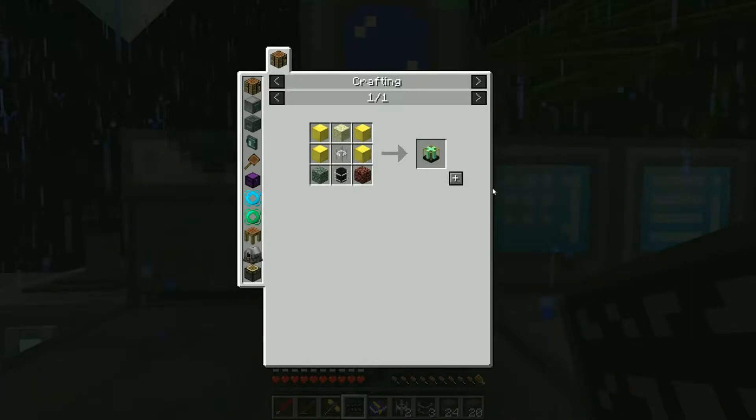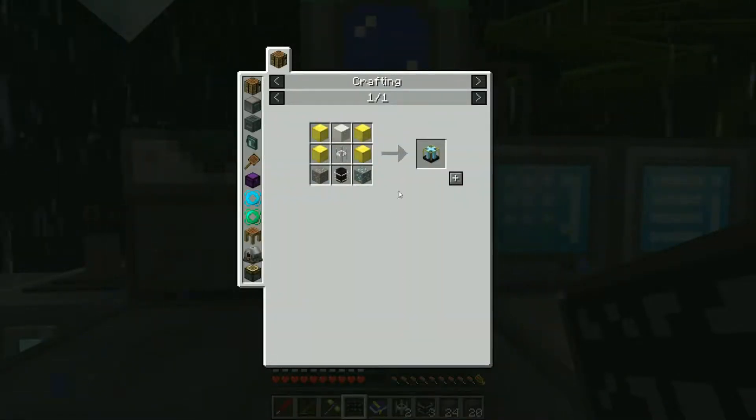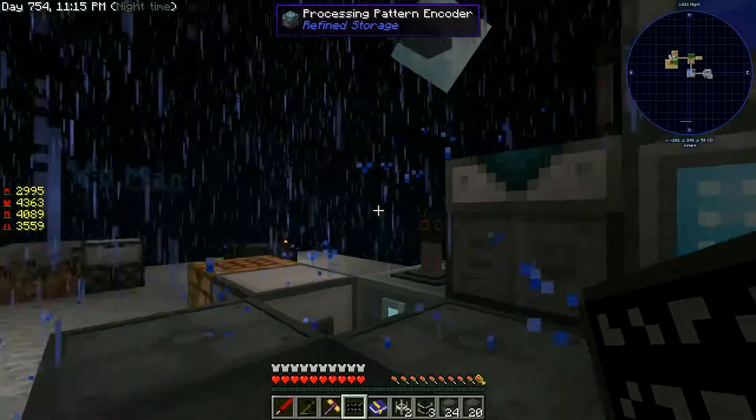We're looking for the void ore miner controller. For that we need four blocks of gold, the clear lens, the laser core, a block of quartz - which is just four nether quartz together - and then the hard part: we need iron ore and diamond ore. You can't get these in Sky Factory 3 through sifting or crafting. If you click on one of these it shows the only way to get them is through the device we're trying to make right now - however there is a way.